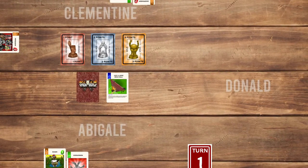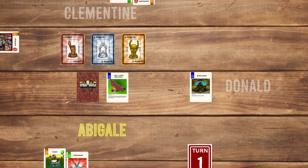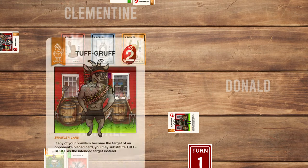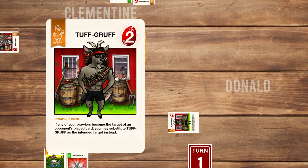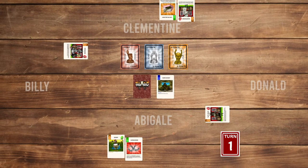Now it's Donald's turn. First a card is drawn, then they play Barn Duty — target player loses their next turn — and use it on Abigail. Then they play Tough Gruff with a power of 2, which has: if any of your brawlers become the target of an opponent's place card, you may substitute Tough Gruff as the intended target instead. Donald doesn't want to play anything else and ends their turn.